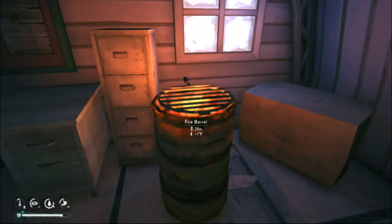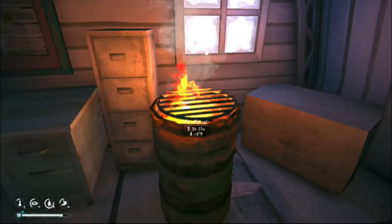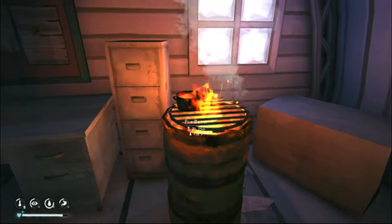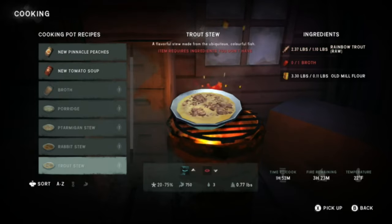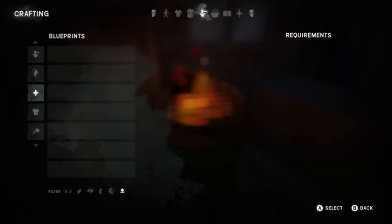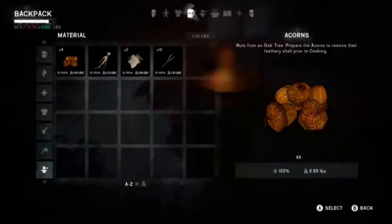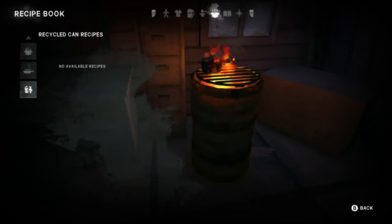Oh hey, look — a helicopter with a water bucket underneath. Ladies and gentlemen, that is how you know it is fire season. Cook in pot — they changed this. We don't have basically anything for this. Cook the trap. I found the acorn stuff but now I can't do it again. Acorn bannock — but I don't have anything to really make that work.